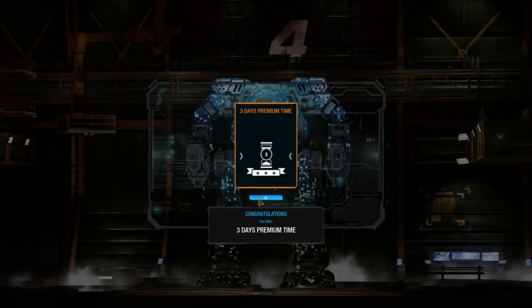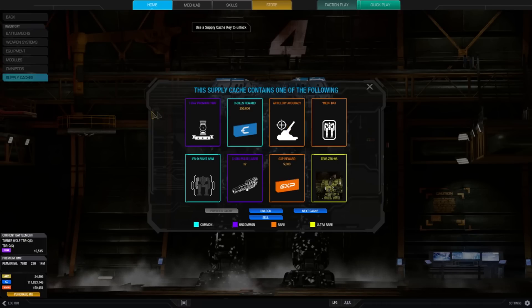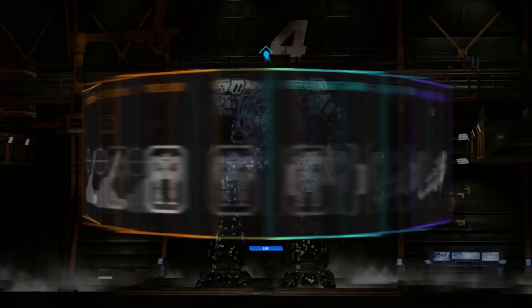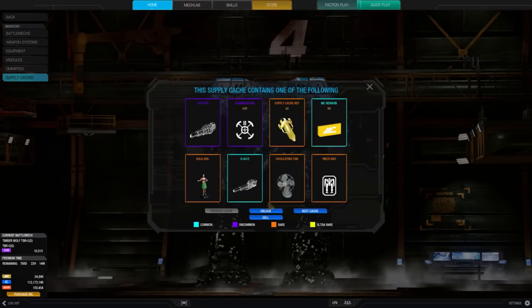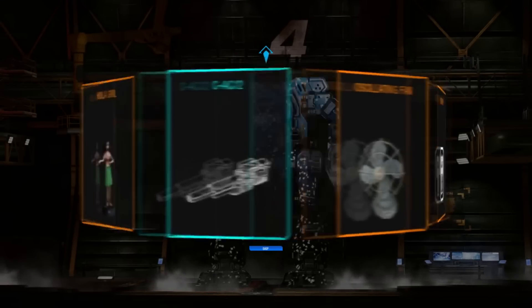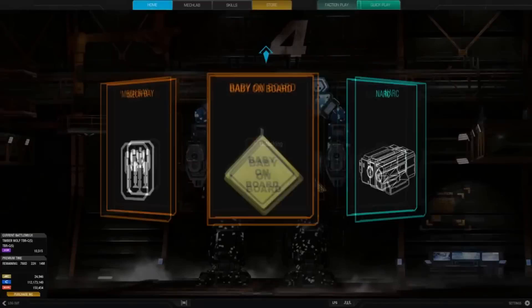The next issue is that sometimes you don't even want to open the pack. You look at it and say there's no mechs, no mech bays, nothing useful — just a few decals and some random blue equipment like an SRM launcher. So you just sell it for C-bills. That's a failure of the system because the supply cache isn't designed to give you a little extra C-bills; it's designed to sell keys and MC. If you don't want to open your cache, the whole concept has failed.